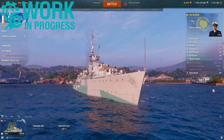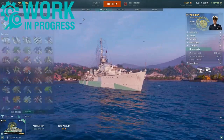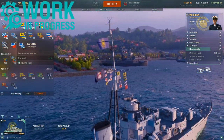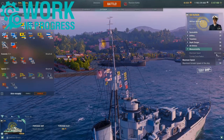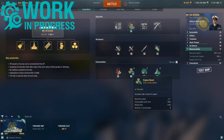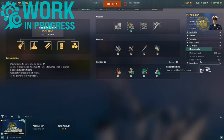Manoeuvrability-wise: max speed of 38.3 knots — that is with the speed flag; the base speed is 36.5. This is further boosted by having an 8% speed boost, getting you well over 40 knots. Turning circle radius of 630 meters and a rudder shift time of 3 seconds.